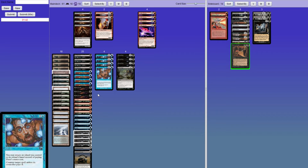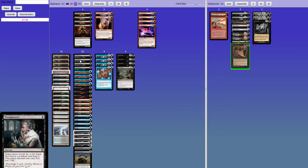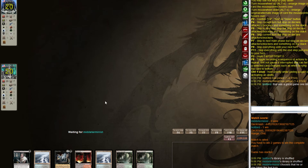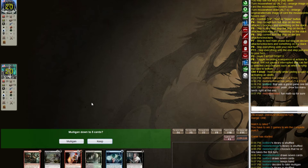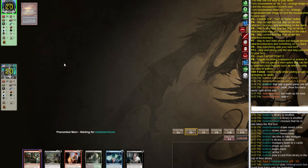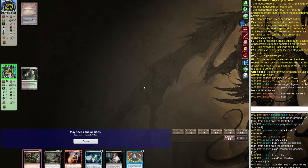Maybe also get rid of a Thoughtseize — the second cast with Cabal Therapy is going to become relevant. This is not enough action so we're going to mulligan. I think this new hand is keepable and we'll leave Brainstorm on top. I have a feeling we're going to get turn-one Thoughtseized.